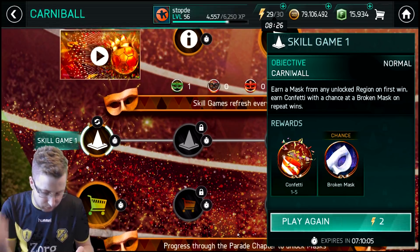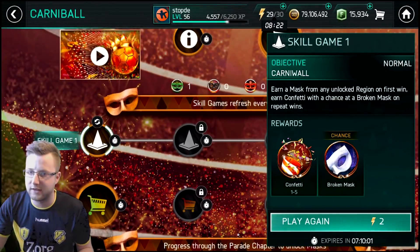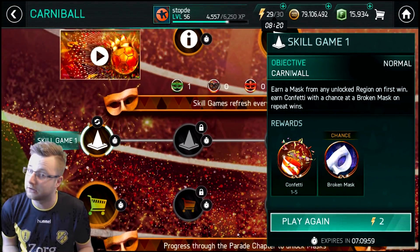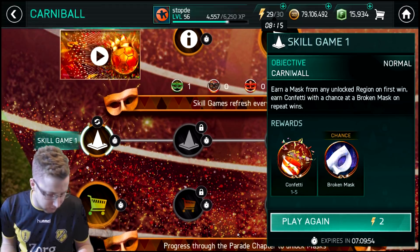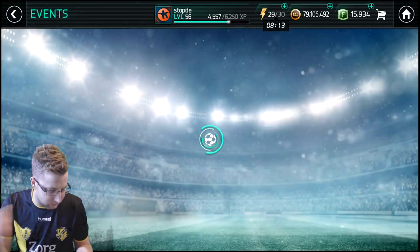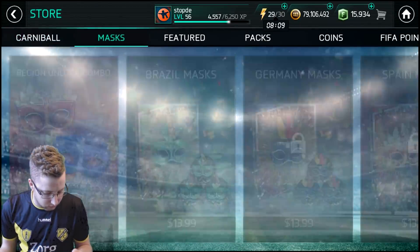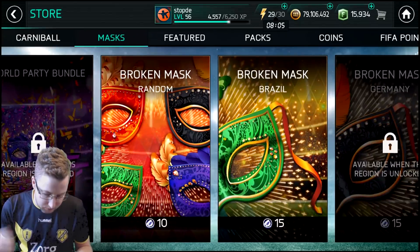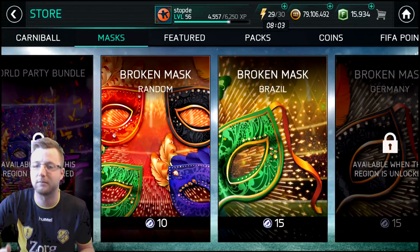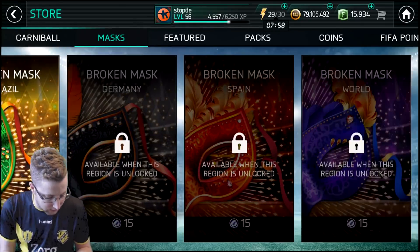You get one to five confetti and a broken mask from this event. I've been hearing from Reddit that the drop rates are actually fairly decent on this one, so maybe that will get you some good broken masks. What you can do with these broken masks and confetti is go into the store, where you have the option to get 10 broken masks for an actual mask, or 15 to get a specific one.